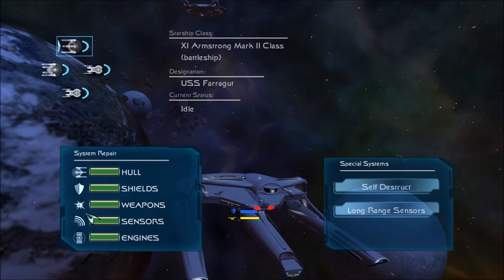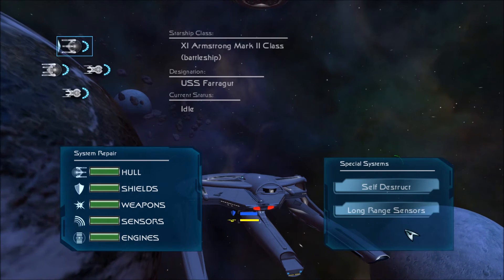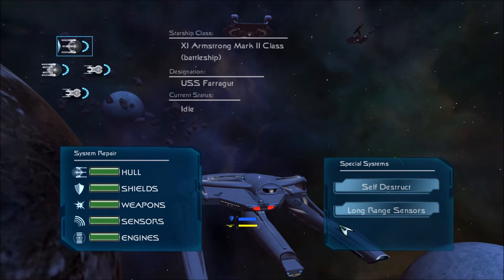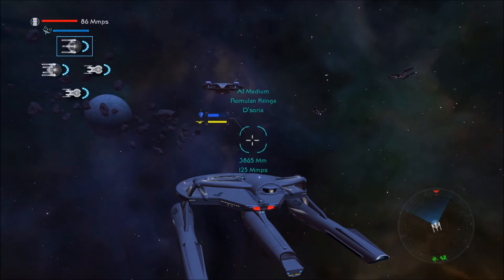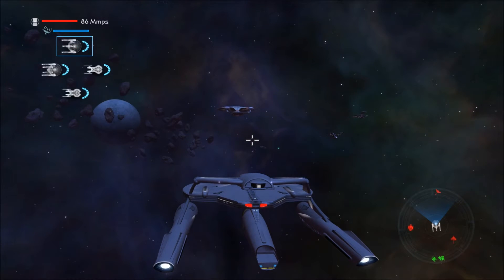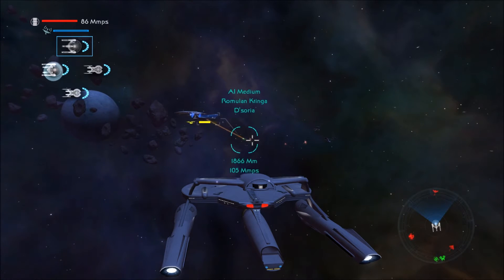Holding down R lets you repair things, self-destruct, and try your long-range sensors out. It also, on Klingon ships and Romulan ships, allows you to cloak — and on the Defiant class as well. Hitting E lets you direct energy to whatever you want. Apparently you're supposed to be able to lock on to enemy subsystems, but I've tried that button and it doesn't work for me.